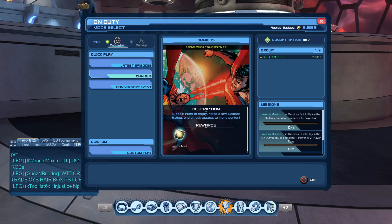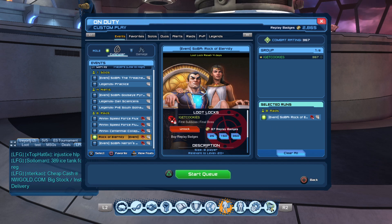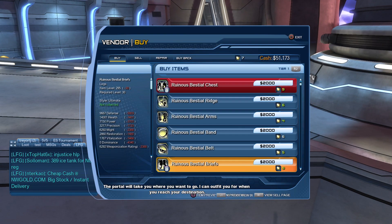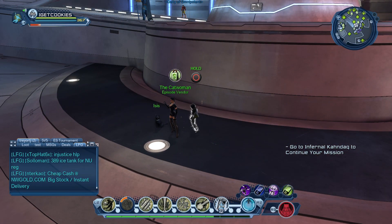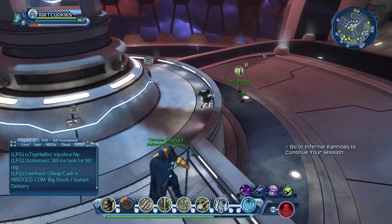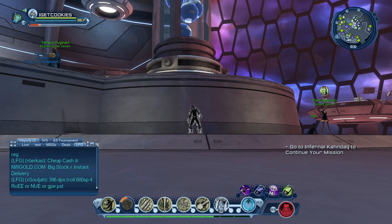To recap: run the event version of the latest DLC to constantly get marks. Ideally do this when the latest DLC has a double or triple mark week, or even a double or triple source mark week. Spend your source marks with Tempest Fudge Not, and for the latest DLC marks spend them with Catwoman. Get your actual gear from Catwoman and get all the jewelry and your weapon from Tempest Fudge Not.